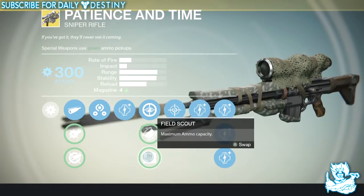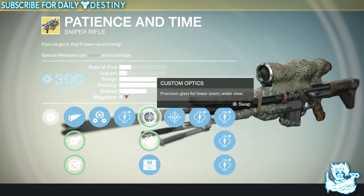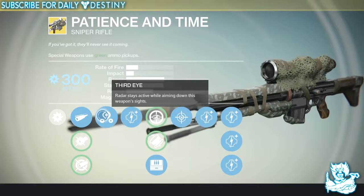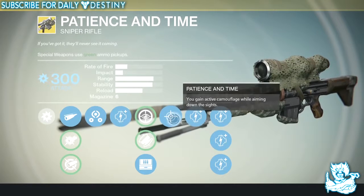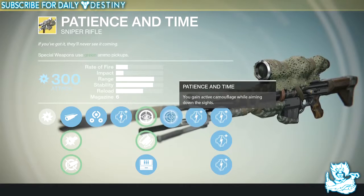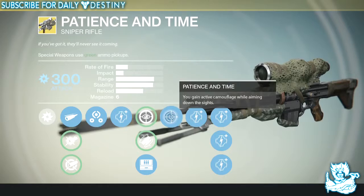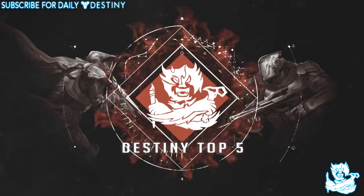The magazine size of 4 is pretty low, but you can upgrade it to 6 with Field Scout — though then you get the long zoom scope and hitting enemies at close range becomes a pain. That's why I go with Custom Optics and just use the 4-round clip. It's also got Third Eye — radar active while aiming down sights — which is an amazing mod. And it has probably the best mod you could wish for on a sniper: Patience and Time — you gain active camouflage while aiming down sights, working in both PvE and PvP, and in PvE it gets you out of a lot of sticky situations. It's definitely worthy of anybody's top 5.